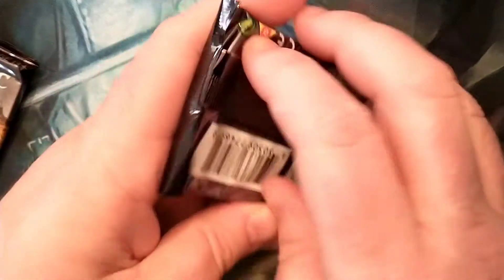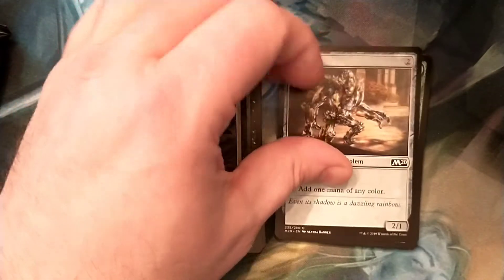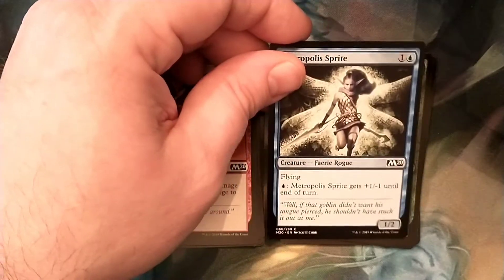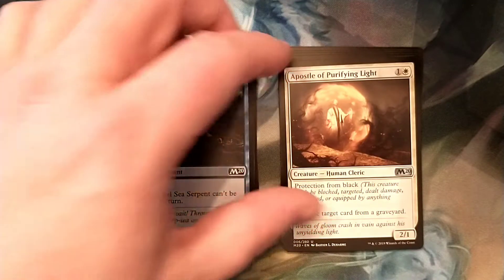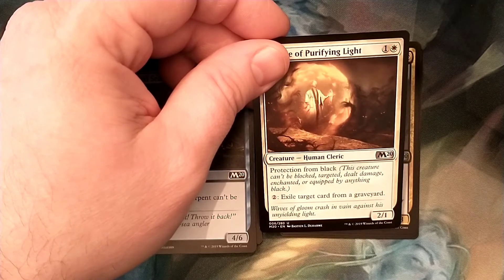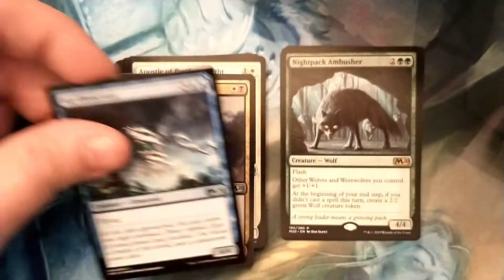Alright, pack number two. Inspiring Charge, Stone Golem, Undead Servant, Aerial Assault, Prismite, Said Scorpion, Chandra's Outrage, Metropolis Sprite — very rude. Plummet, and Frilled Sea Serpent, Apostle of Purifying Light, Eamon Cleric, Predation from Black — I didn't know they made Predation from Black cards in M20, how about that? Exile target card from a graveyard — this guy's cool, I might have to put him in my Aura deck. Corpse Knight, and Arrow Metal still uncommon, huh? And a Night Pack Ambusher — that blows. And a land — Cabbage — except for that cool uncommon.